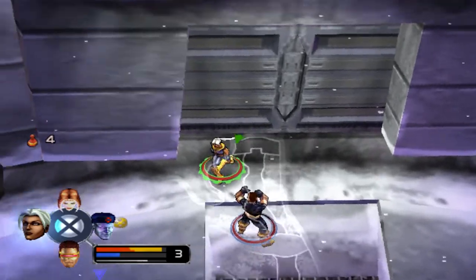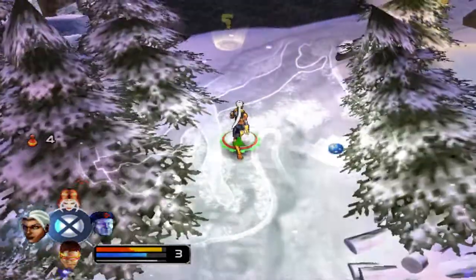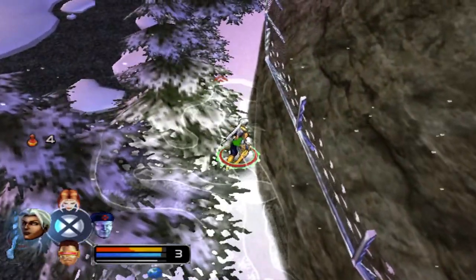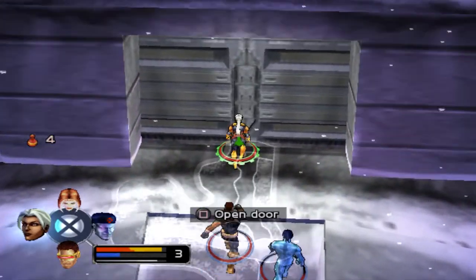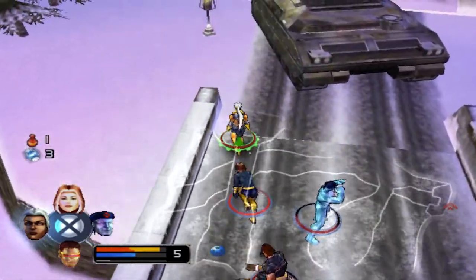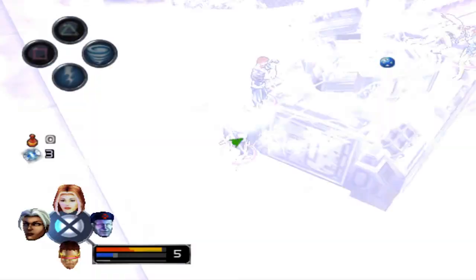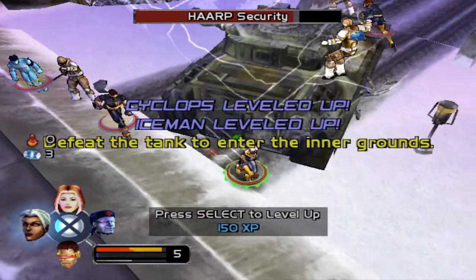The bosses are your standard boss-type characters — they're going to be other mutants, different military-type people, because humans are awful. As you progress, you find different collectibles: there's comic books, there's Danger Room discs. The Danger Room is really cool because not only can you train your basic abilities like tutorials, but you can find special Danger Room discs that give you things like different outfits and special equipment for your particular characters. It's a way to get even more unlockables, and you can see versions of the Danger Room concept even in the Avengers games.